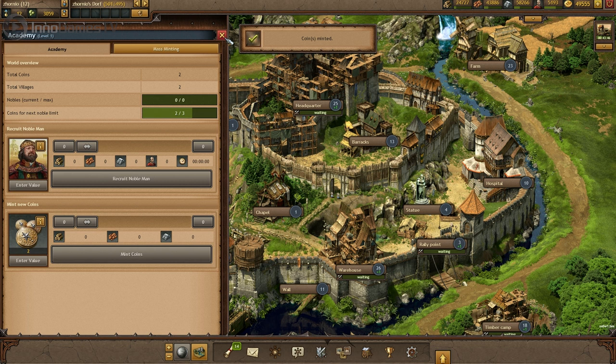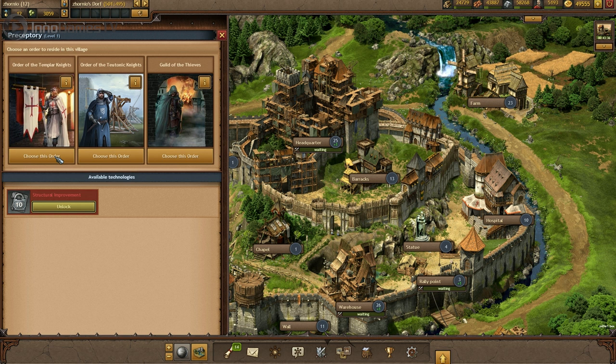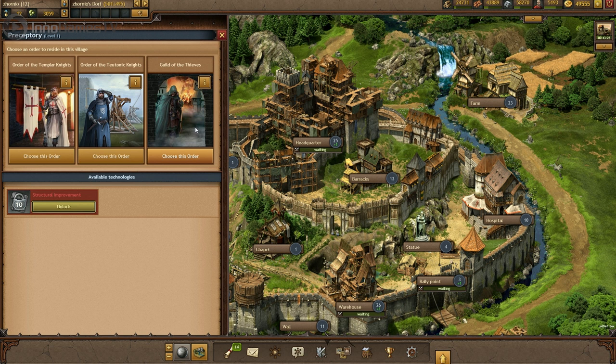Last but not least there's the preceptory, which we decided to rename 'house of orders' in the finished game for obvious reasons. This is where you decide to join one of three orders, which all give you access to new units and abilities: Templar Knights, Teutonic Knights, or Guild of Thieves. All right guys, that's it for the buildings for today. Don't forget to register, and see you very soon in Tribal Wars 2.